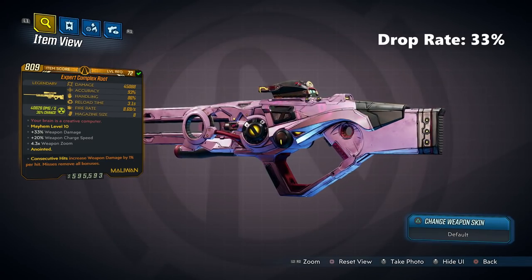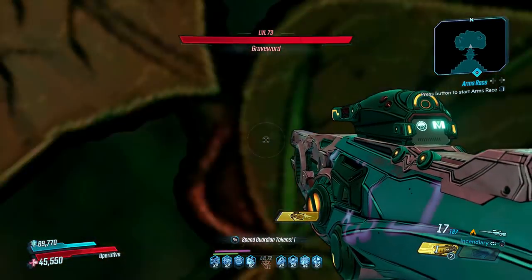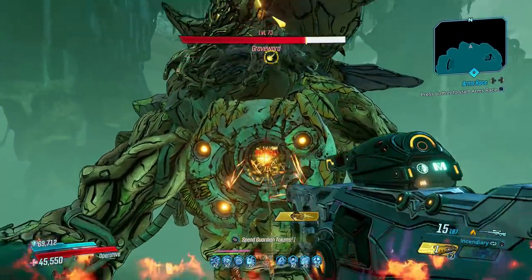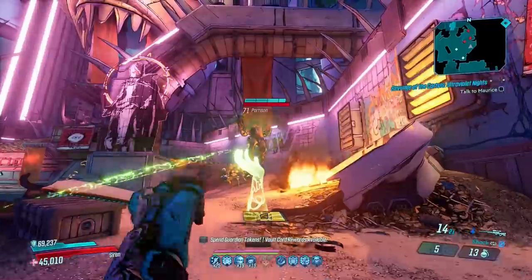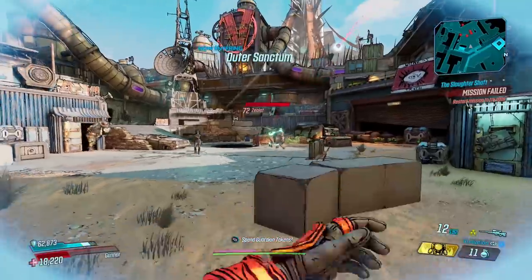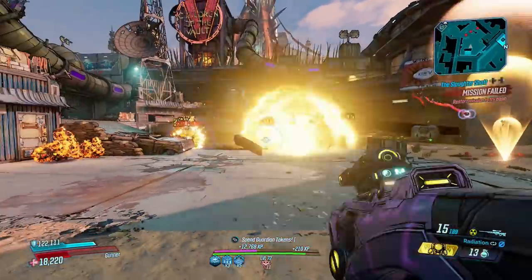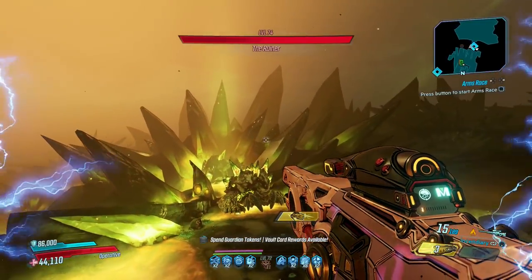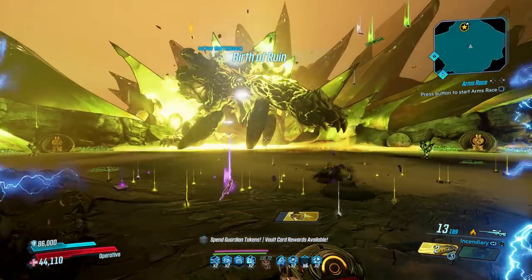Up next is the Complex Root, a Bounty of Blood sniper rifle that drops one in three times from Lani Dixon in Ashfall Peaks. DLC3 gave us easy farms for great legendaries, and the Complex Root is one of those, made even better through the 20% snipe rifle buff. It fires elemental lasers in a twin burst pattern that triggers a deadly array of explosions from the impact point — supernovas erupting with deadly force. It's so powerful that it's nearly impossible to mob with on splash damage modes without downing yourself. Where it's practically broken is on an Eraser Zane, who can drop countless bosses with a single shot.